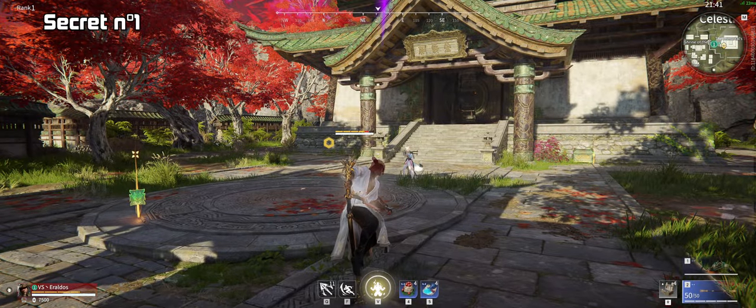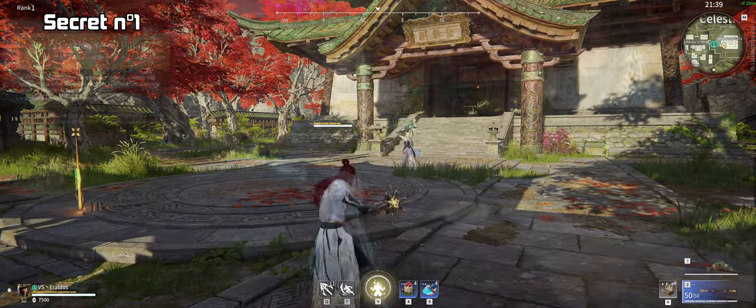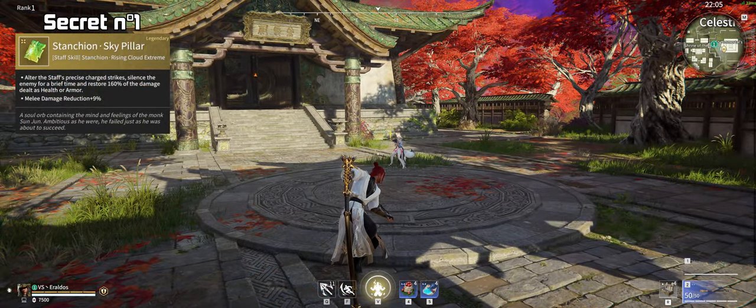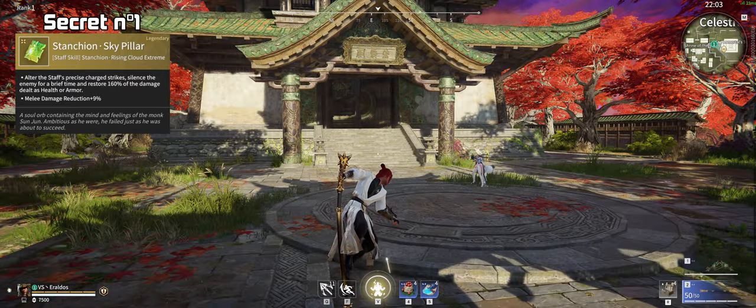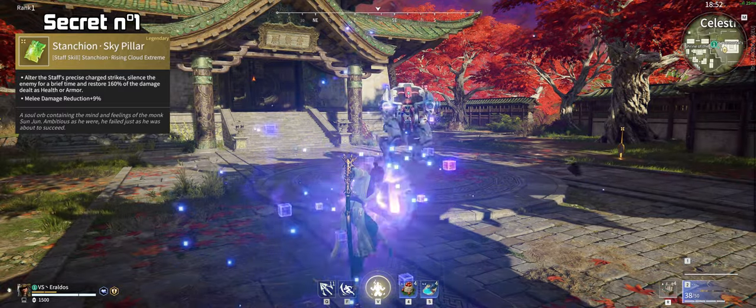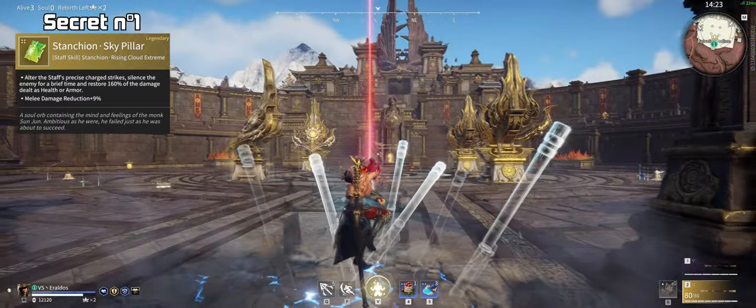Alright, let's start with a crazy one: Stantion Skypillar. I don't know if this is a bug or if it is intended, but if you have this jade and you get on your staff, all standard ranged attacks are going to be completely blocked automatically — just like if you were doing light attacks all the time. And yes, it even works for the Ballista.